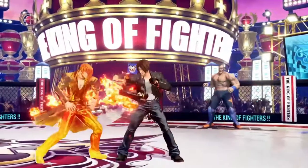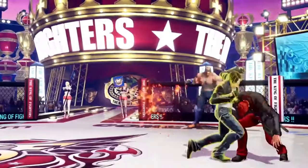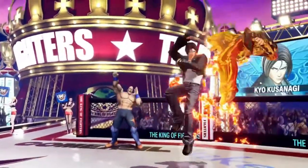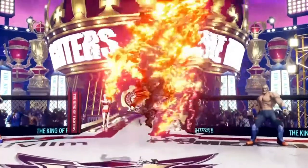Alright, there we go. Hit point on the half circle forward and fierce. Jumping in, down fierce, down and fierce. Half circle forward EX. Interesting that for this he doesn't end with a DP animation after the few hits. And there's his EX DP.